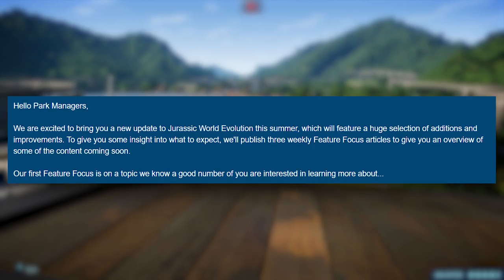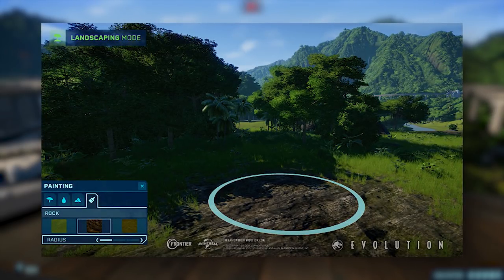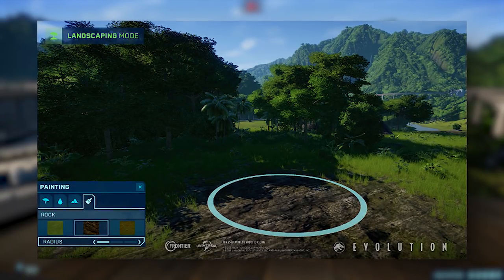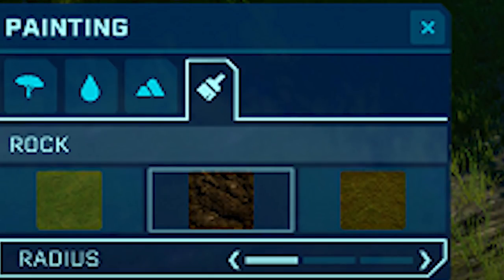'Our first feature focus is on the topic we know a good number of you are interested in learning about.' Then it's followed by the amazing image — the beautiful image we have all been waiting for. Looking at the image, you can see there are three types of terrain modification tools: a grass tool, a rock terrain tool, and a dirt terrain tool.